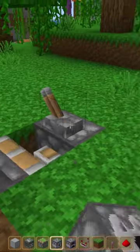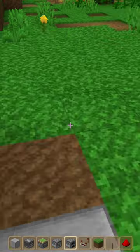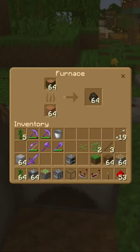Place down a sticky piston and a lever on top of the sticky piston. Turn on the lever, then place down a dispenser. Turn off the lever. Build a dispenser with bone meal, then place down a furnace.